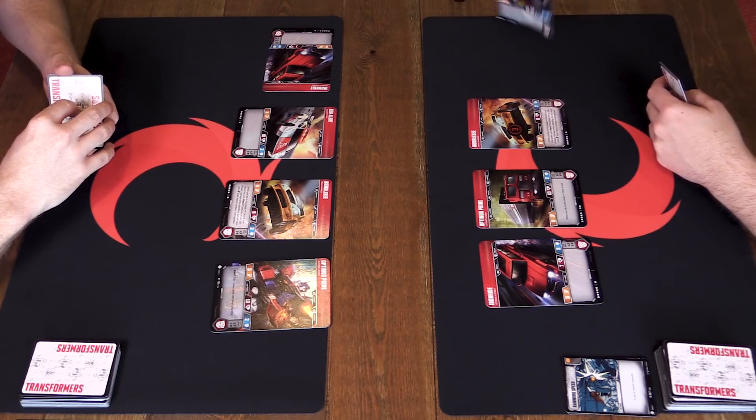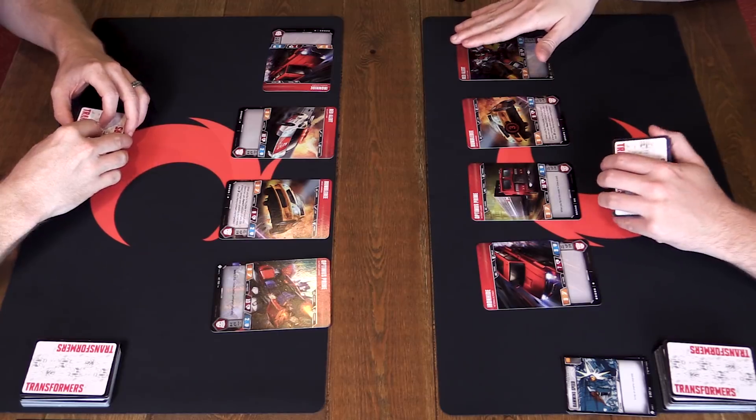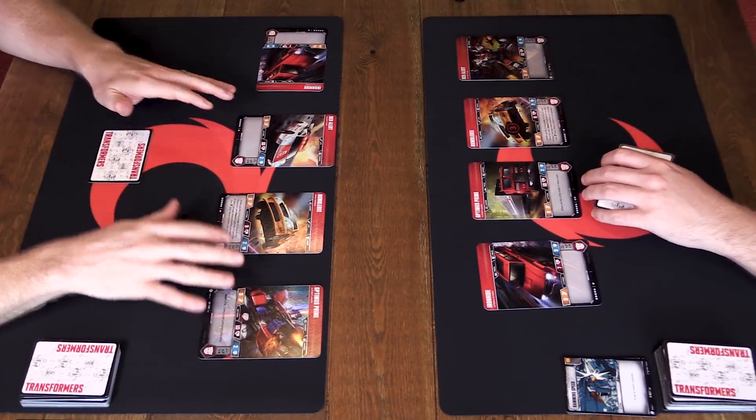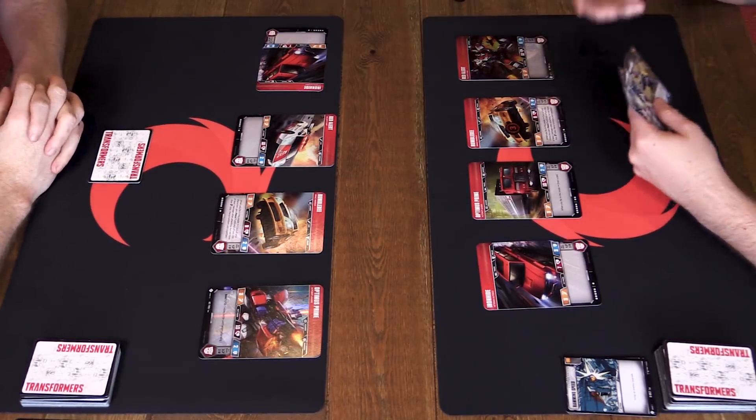Now it goes to the second player's first turn, which also has a caveat. I draw a card, and because it's my first turn, I only get to play one single card - one action or one upgrade. This is just for the first two turns of the game; it's an acceleration process into the full scenario. I'll go ahead and flip Red Alert. Now I have to attack Ironhide because he's the only tapped character, and he's got that armor value.